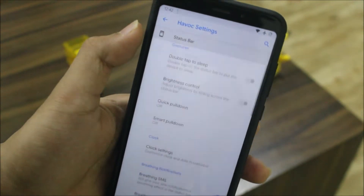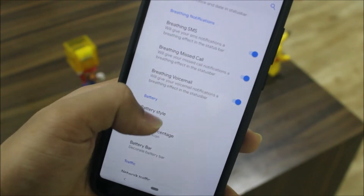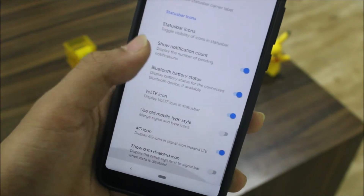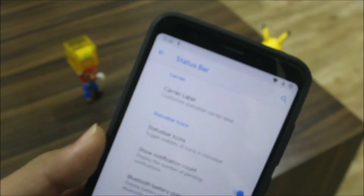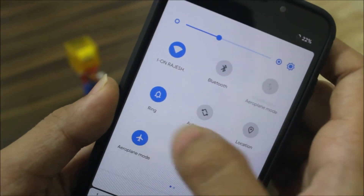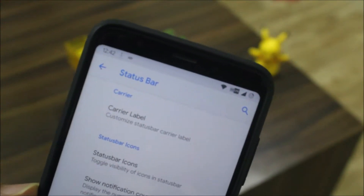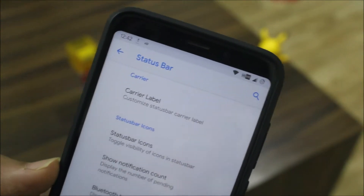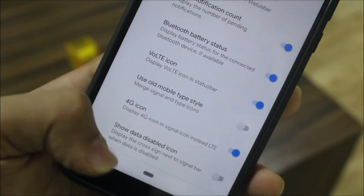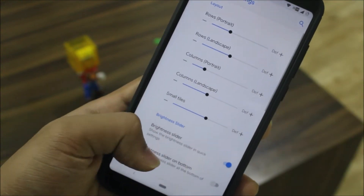Starting with the status bar, we get a lot of options: breathing SMS, breathing missed calls, breathing voicemail, battery, network traffic, and status bar icons. We have the VoLTE icon — removing airplane mode shows it. It's the old VoLTE icon from Oreo, still there. You also have the 4G icon, show data disabled icon, and a lot of other options.